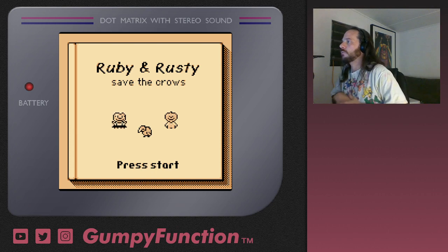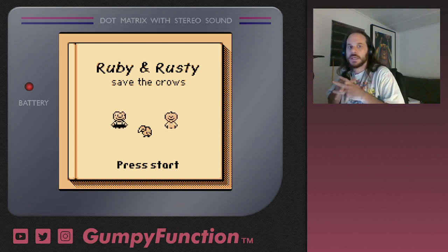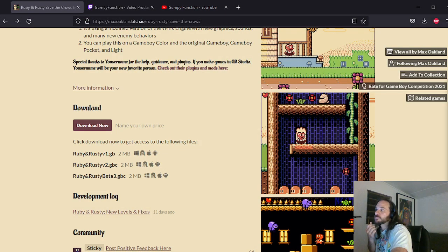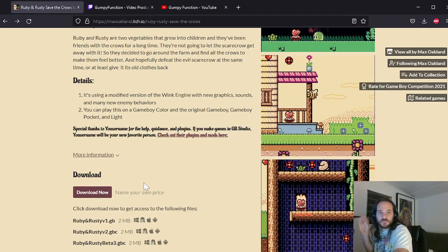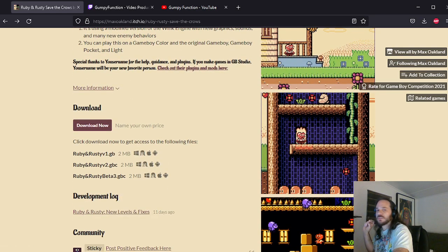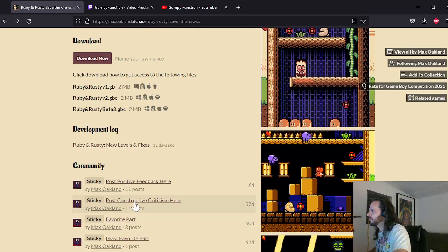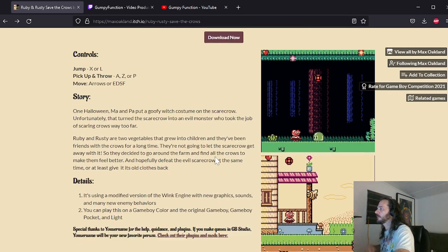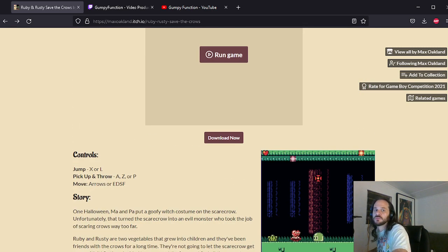We're back playing Ruby and Rusty Save the Crows by Max Oakland. He recently released beta 3. I don't know what's been changed because there's no new development log and no change log. It's nice that the new file is named, but it would be cool to know precisely what has been changed, since I'm going into this not really knowing what to look for.